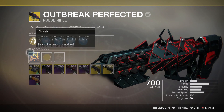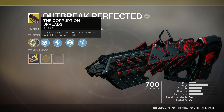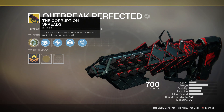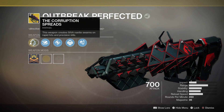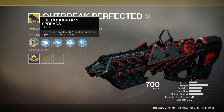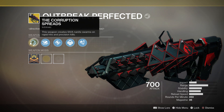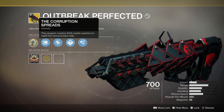Now let's take a look at the perks on the weapon. The first one is Corruption Spreads — this weapon creates Siva Nanite Swarms on rapid hits and precision kills. This is what's really going to step up your damage when dealing with big enemies or small groups. You can proc the swarms, keep hitting a big enemy for bonus damage, and for smaller enemies, once you get a precision kill the nanites will swarm the others. This is definitely an amazing PvE perk.